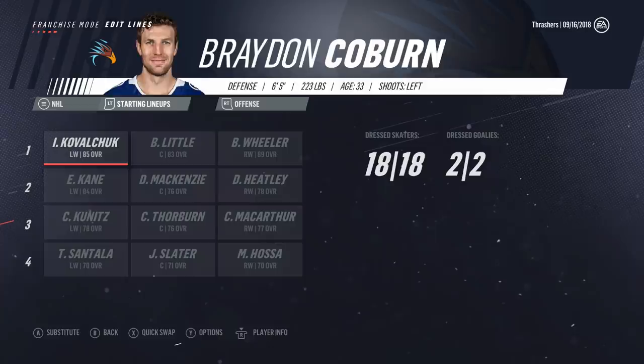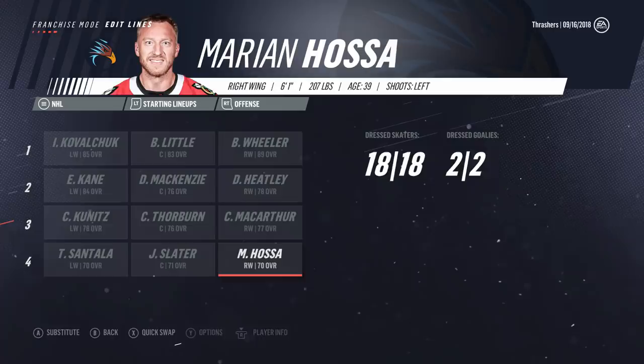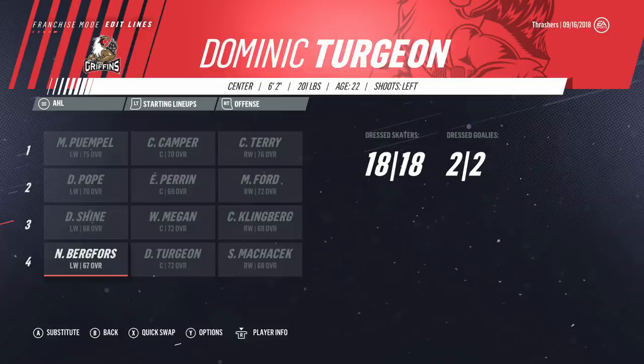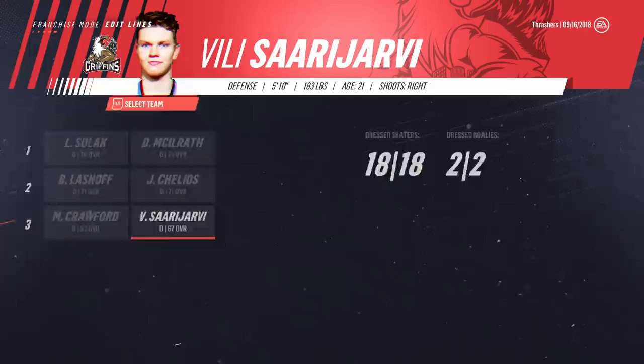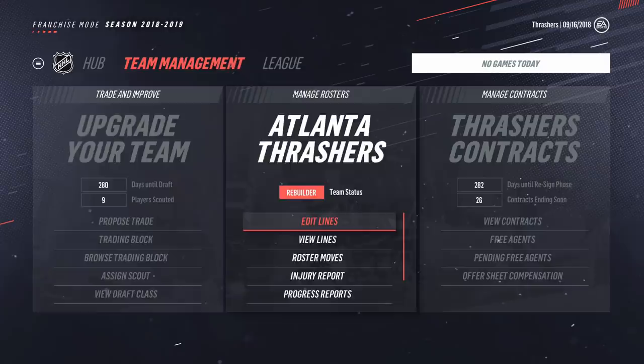Also want to show you this — if you go through, you can see a bunch of the guys drafted by Atlanta Thrashers, so it's like the team still lives on in this game even though they've been gone for like five years. AHL team here — I just kept all the Grand Rapids Griffins players in here, also added some of the Thrasher players like Klingberg. The offense, defense, and goaltending ratings: 86 offense, 85 defense, 81 goaltending — honestly not as bad as I expected.